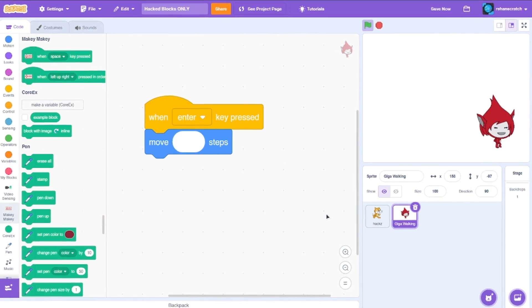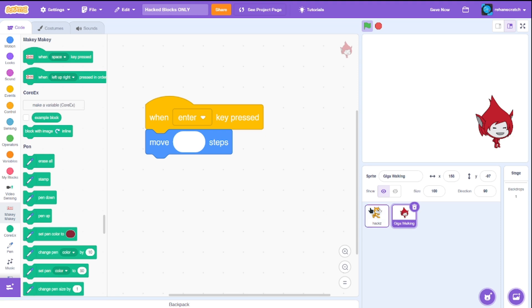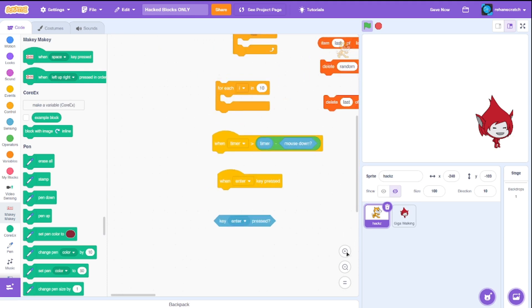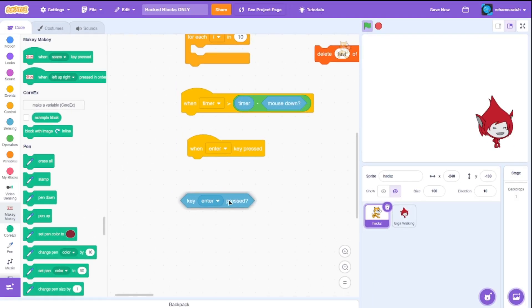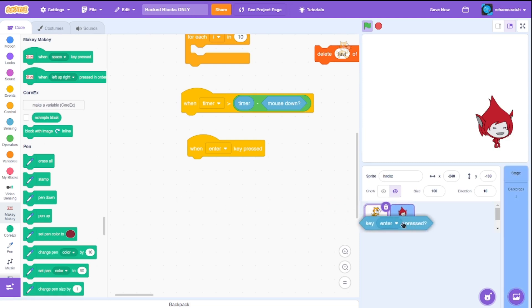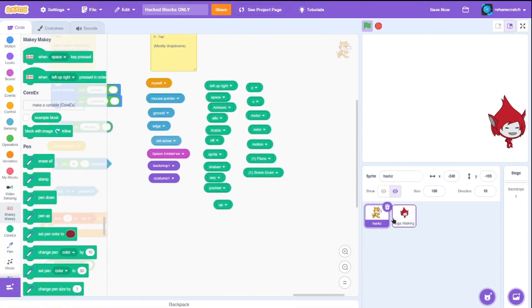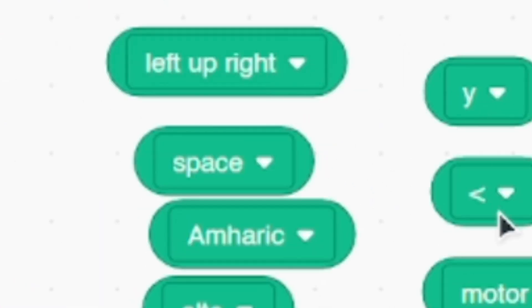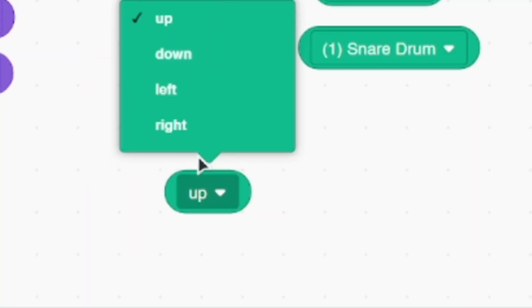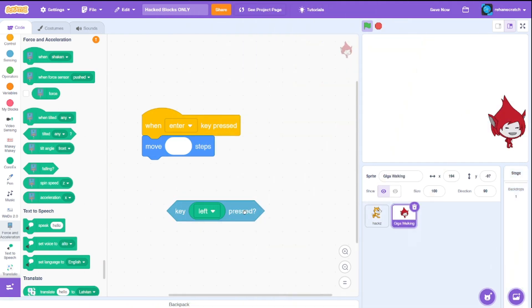Now we have a way to start the game and we know how to move Giga. We need to detect keyboard inputs. We have a key press block but it's for Enter. We need two keys for left and right. We could use the boring dropdown way, but instead let's look at the available dropdowns — we got translate, magic bit, Makey Makey, and Lego extensions. We can see up, down, left — so we could in theory detect left arrow.